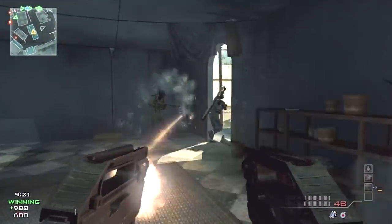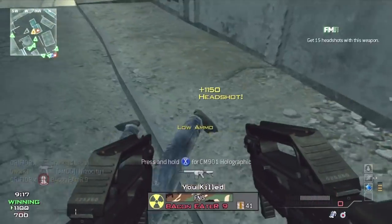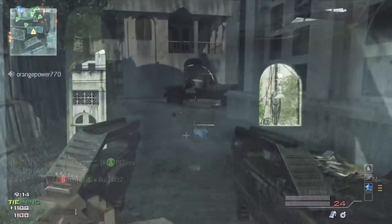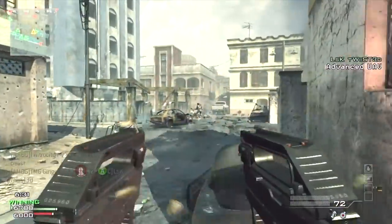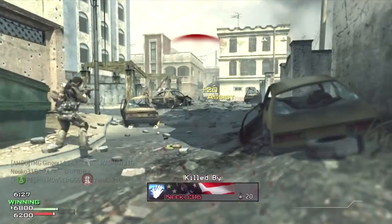The FMG9 akimbo can and will kill multiple enemies very quickly and leave you with ammunition remaining. The downside is that the upward drift on the crosshairs is effectively doubled. This weapon can be very deadly at long ranges akimbo; however, most players — myself included — have difficulty controlling the upward drift when accuracy is needed.